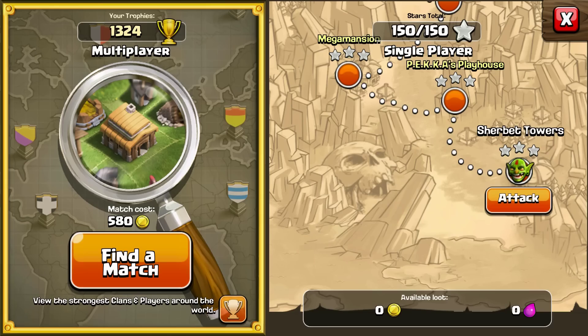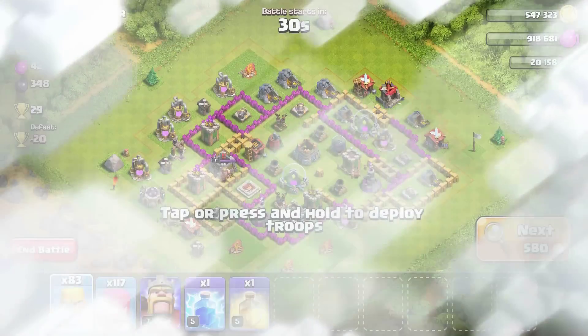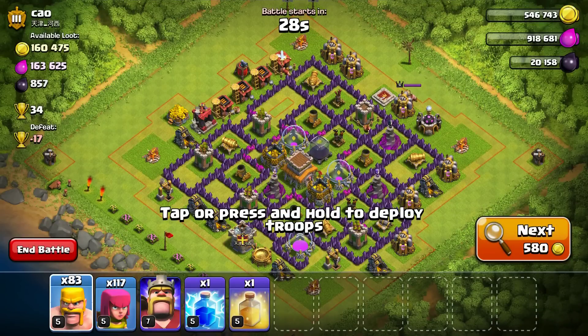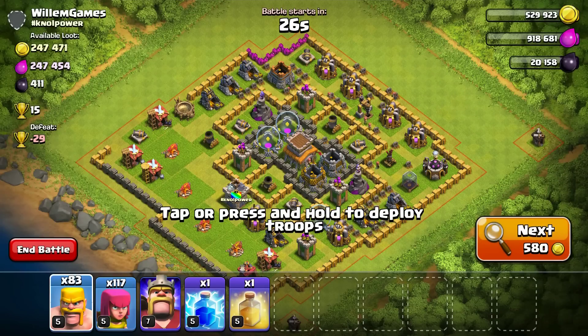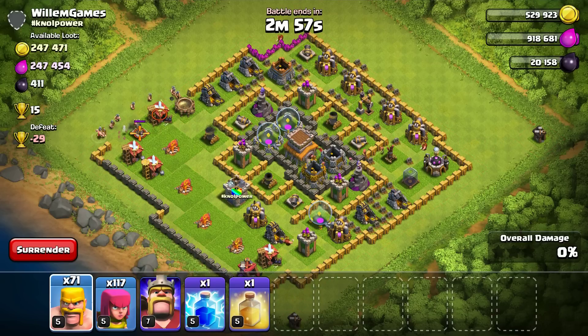Let's go ahead and get that 30,000 elixir achievement. If you guys notice, the visuals have changed here - everything looks more high contrast, I'd say higher resolution. So let me find a base. 30,000 is not hard to get but I want to get something worthwhile since I broke my shield for it. All right, this one looks okay. I assumed there would be hidden teslas but I guess not.